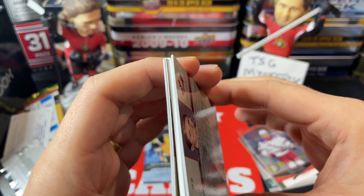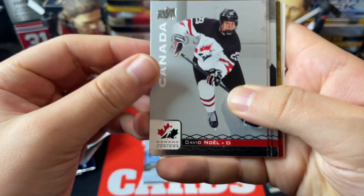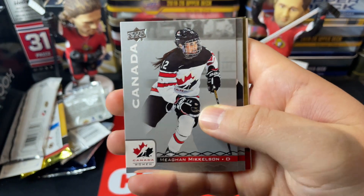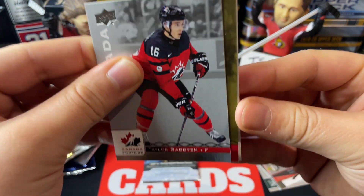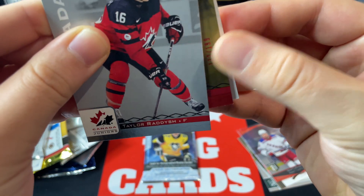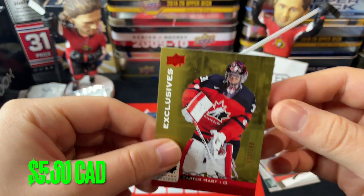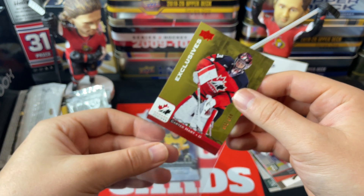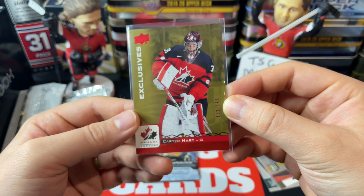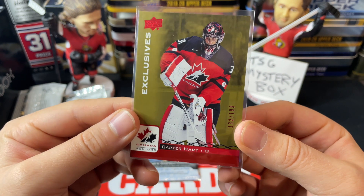Last two packs — starting with Team Canada Juniors, hoping for a patch auto or something like that. We've got Megan Mikkelson on the back, and there's some sort of thick card — I almost ruined it. We've got David Noel, Megan Mikkelson, Aaron Ambrose, Taylor Raddysh — and it IS a numbered card! It's an Exclusives out of 199! Carter Hart has been following me around lately — 132 of 199. Carter Hart Exclusives with his Program of Excellence. Beauty!